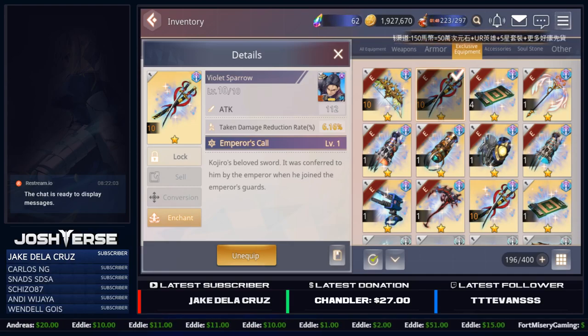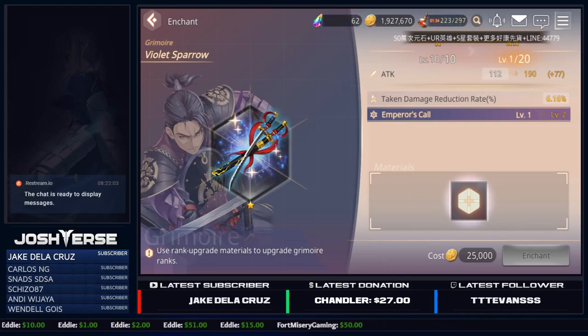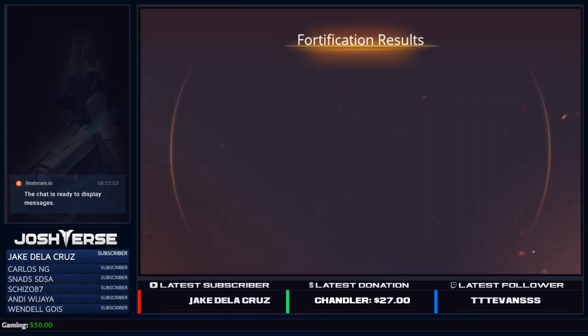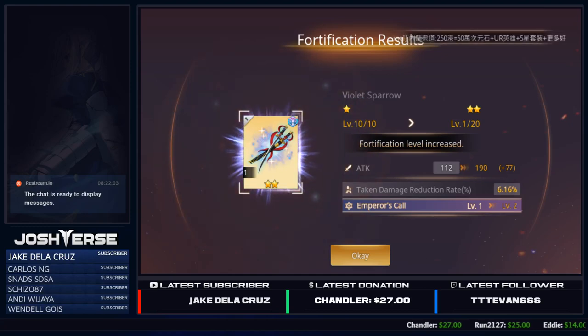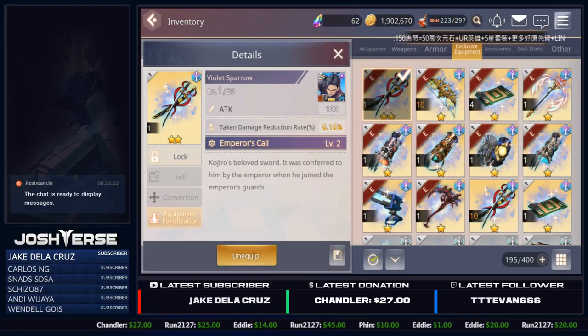Now that you have your real grimoire at level 10, it's time to enchant. Go into Enchant — as you can see, it's going to go from skill level 1 to level 2. Your attack goes up by 77, and the level cap increases from 10 to 20, making it a two-star grimoire. It costs 25,000 gold. Select your dupe, feed it in, and it's now a two-star. Note that your main substat unfortunately does not go up — unlike gear — so whatever decent main substat you get is as good as it gets.